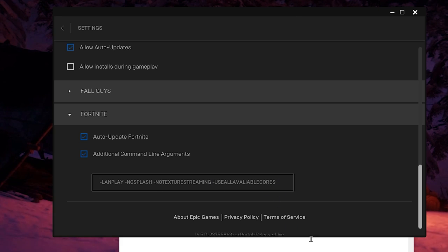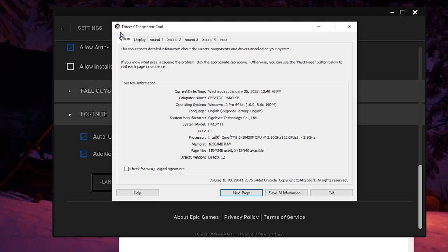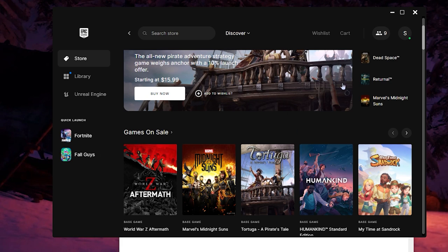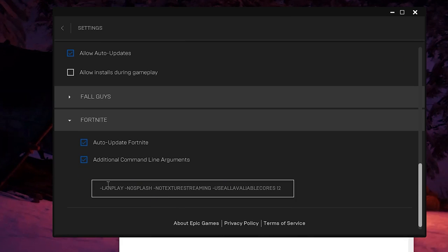At the end of the command line arguments, you need to put the number of cores your PC has. If you don't know how many cores you have, press Windows key + R, type 'dxdiag', click OK, and go to the System tab. Under Processor, you'll find your CPU and core count. In my case I have 12 cores, so I put 'space 12' at the end. Once you enter your core count, go back to settings — the command line arguments will be saved automatically.